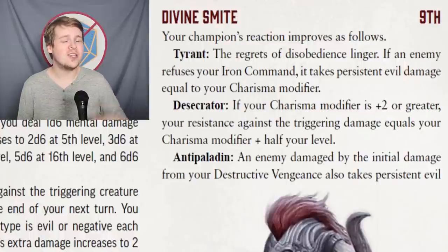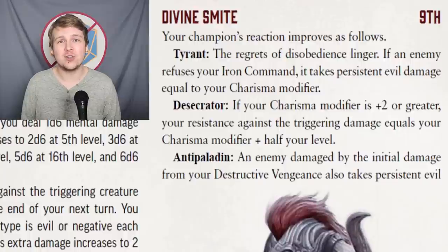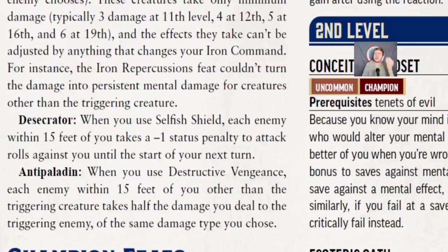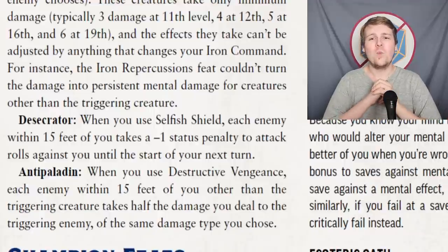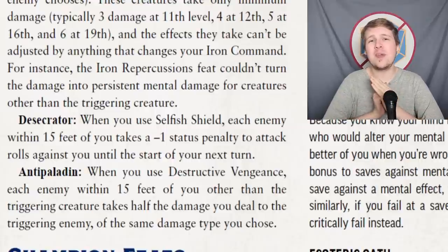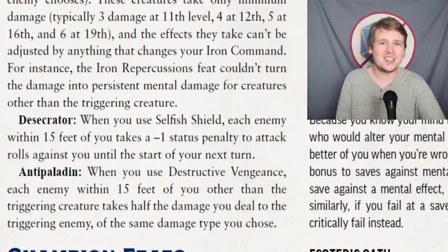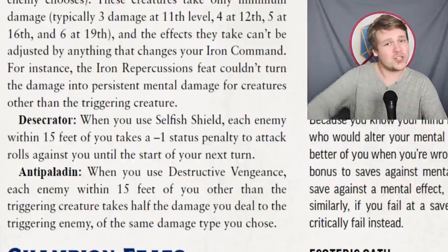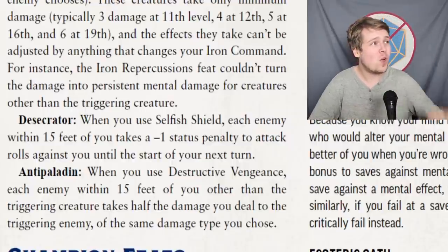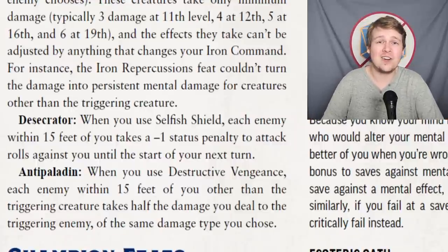I guess Selfish Shield is balanced because you will always be able to use it — with all the good reactions you have to be within 15 feet of both the ally and the enemy, whereas with Selfish Shield as long as the enemy is within 15 feet of you, you can use it. The Divine Smite upgrade for the Desecrator is actually really powerful: if your Charisma modifier is plus 2 or greater, you begin adding that plus half your level to your reaction's damage resistance instead of just a flat 2 plus half your level. The level 11 Exalt upgrade to Selfish Shield is pretty good — when you use this reaction, all enemies within 15 feet take a minus 1 status penalty to attack you until the start of your next turn. If you have your shield raised for plus 2 AC and inflict a minus 1 attack penalty to everybody, that's a solid basically plus 3 armor class against all attacks.